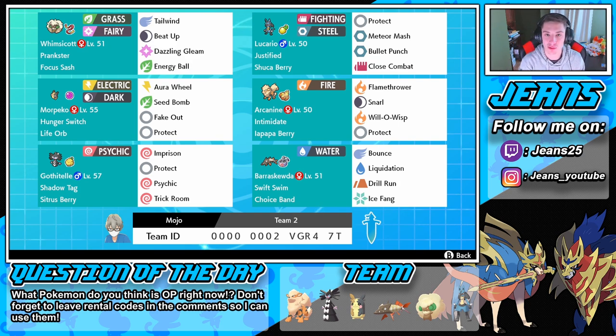Then we have this awesome Arcanine set — I love this moveset for doubles. Flamethrower and Snarl just to drop the special attack. Snarl doesn't do too much damage but it kills the opposing Pokemon by dropping their special attack, forcing them to either swap out or stay in and do nothing. Then we have Gothitelle who can run Trick Room with a Sitrus Berry for a little more health — she's only coming in when we need Trick Room.